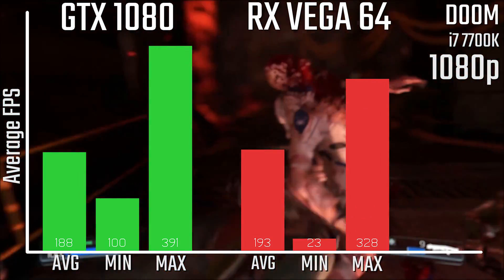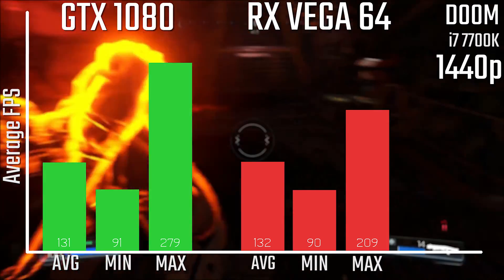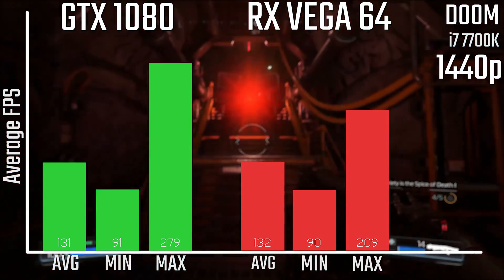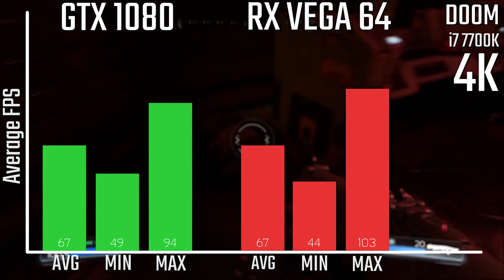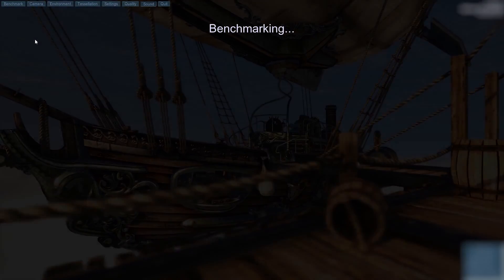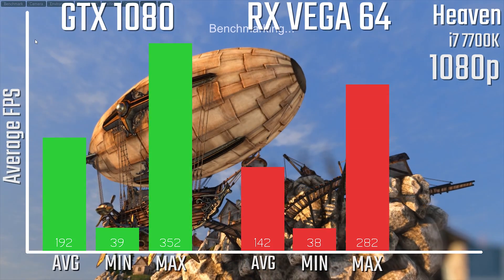Doom is one of the most interesting results here, as thanks to the HBM2 memory and async compute properly supported here, the Vega card actually does better in all of the benchmark results — that's really impressive. And if you are interested in playing Doom, the Vega card is a pretty nice shout.